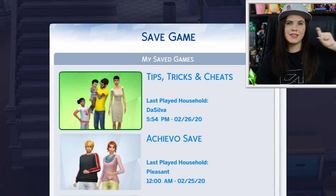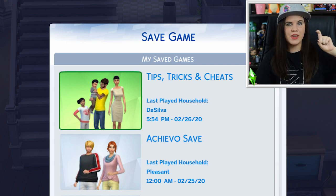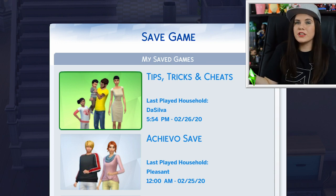You have two different types of cheats: the bb. cheats, and then the cheats that require you to have cheats enabled. This is the main difference between cheats on PlayStation and Xbox versus PC. Cheats on PC don't turn off achievements. Whereas on PlayStation and Xbox, the second you enable cheats it will switch off your achievement or trophy gain on that specific save. What I've done is keep a specific save with cheats enabled where I won't earn achievements, and a separate achievement save so I can still earn achievements in The Sims 4.